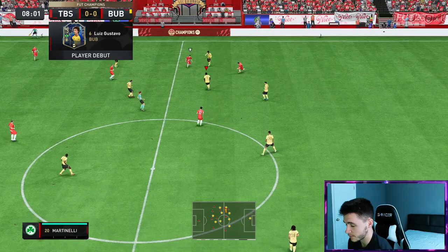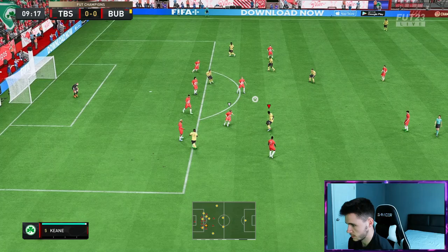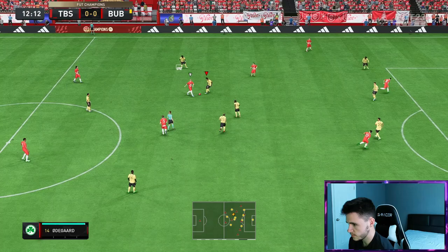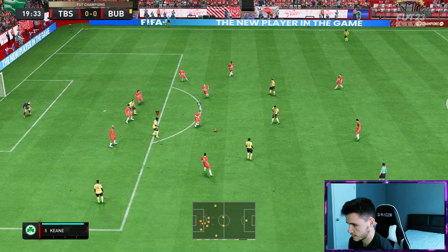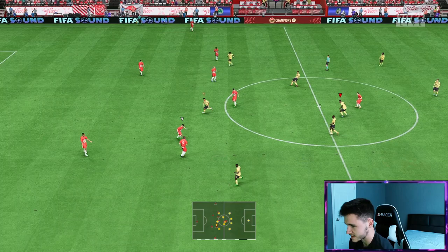Let's test out his passing. I was trying to hit Saka right there. Good acceleration from Gustavo. His passing is decent and very accurate — he gets himself an assist. That's a lovely play, nice little one-touch football. Gustavo gets himself an assist and his passing has been very accurate so far.